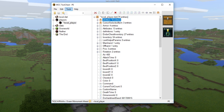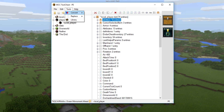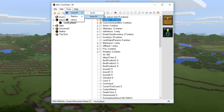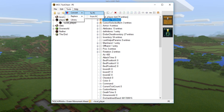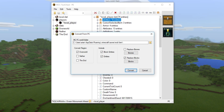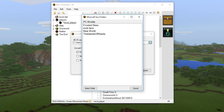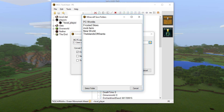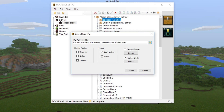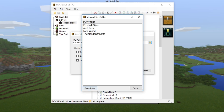Right now we're going towards the options up here. You want to click on Tools and you will see a Convert button. I also want to point out that you can convert from Pocket Edition to PC as well, which is awesome. But right now we're converting from PC, so you click on that and it gives you a pop-up where you can choose your world. We're going to be choosing Frosted Skies.